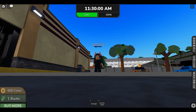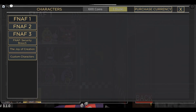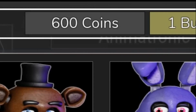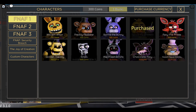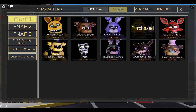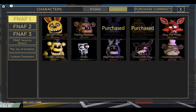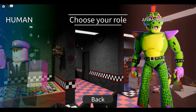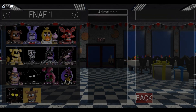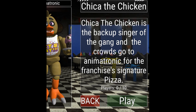Speaking of which, why don't we go ahead and try to morph into one of the animatronics? I'm going to go to the shop — I have 600 coins, so I think I'm going to get Chica and Bonnie. Those are probably my two favorites. Let's morph into Chica first. Chica the Chicken is the backup singer of the gang and the crowds go to her for the franchise's signature pizza.